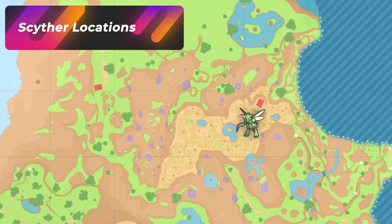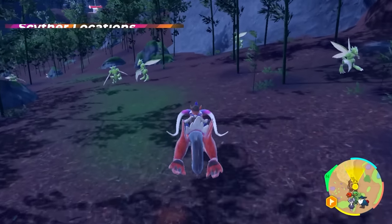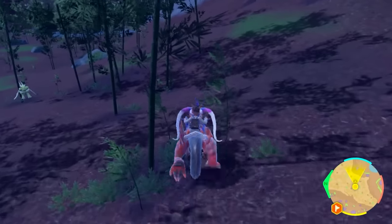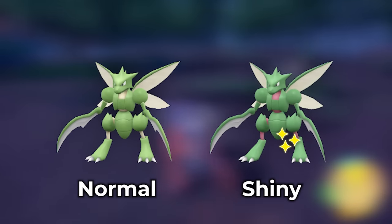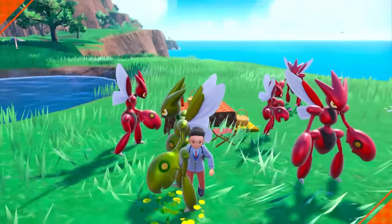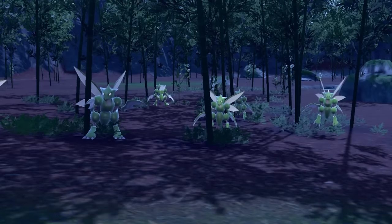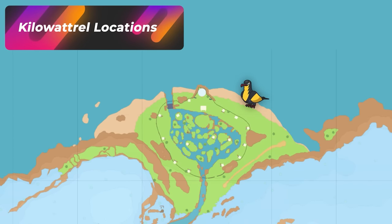If you head to the Bamboo Forest — basically North Province Area 2 — this entire area is a complete Scyther zone. Nothing else will spawn here besides solo Scyther spawns. Just walk through the entire Bamboo Forest from one end to the other until you get your shiny. After that, you can evolve it into Scizor by grabbing a Metal Coat from Levincia's Delibird Presents store.